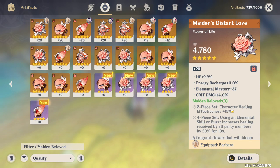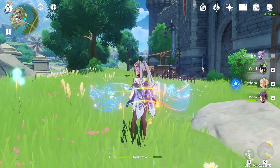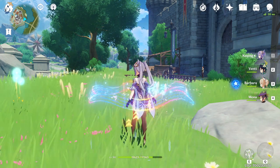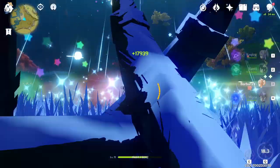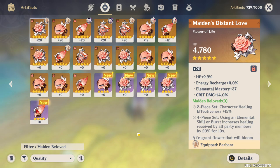Then we have Maiden Beloved, the healer-specific set. It's also quite self-explanatory — with the two-piece your healer will simply heal more. The four-piece is especially powerful for heroes like Barbara: if you use an elemental skill or burst, it increases the healing received by all party members by 20% for 10 seconds. All around a very solid healing set, there's not much more to say about it.